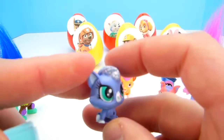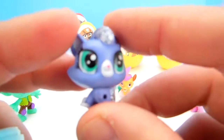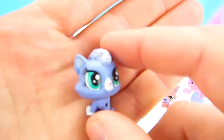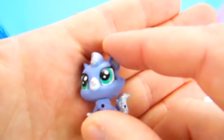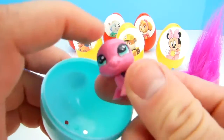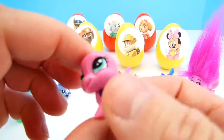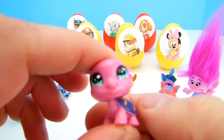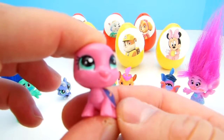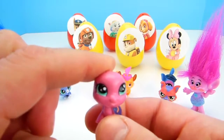That is Ziza Glitterton! How do you know that that's Ziza? Well, she's so glittery! She has such big eyes and she's purple — big green eyes! Who else do we have in here? We know who this is! It's Lolly Shields! She's the pink turtle with a purple shell. Do you like Lolly Shields? If you do, give this video a big thumbs up! Super cute!